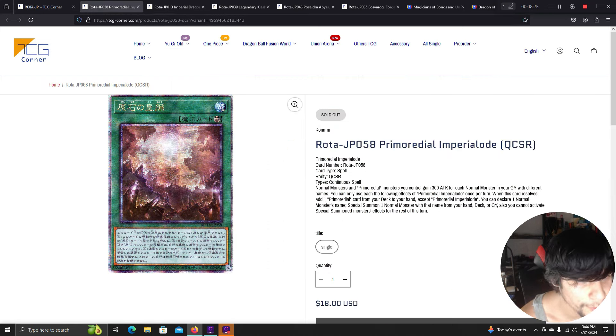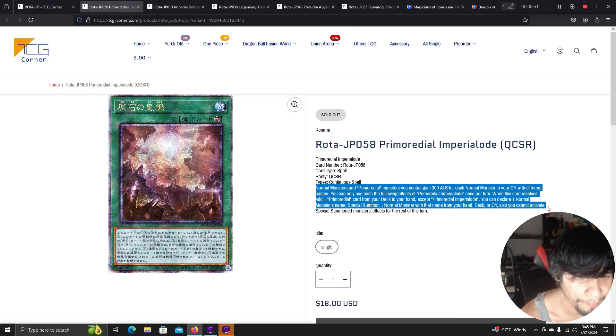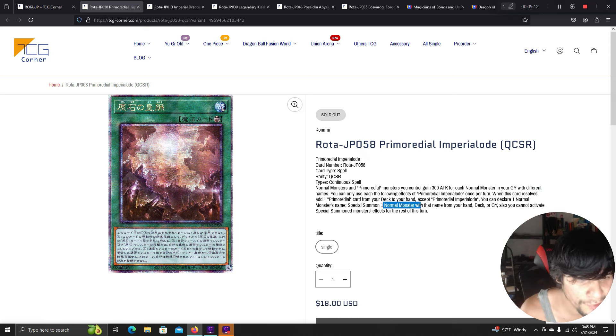Primordial Imperial Ode is a continuous spell. Normal monsters and primordial monsters you control gain 300 attack for each normal monster with a different name in your graveyard. Once per turn when this card resolves, add one primordial card from your deck to your hand — it replaces itself. You can declare one normal monster's name and special summon one normal monster with that name from your hand, deck, or graveyard, but you cannot activate special summoned monsters' effects that turn. Essentially, you play it, add one, call Blue-Eyes White Dragon and special summon it from your deck — or Dark Magician, whatever you want.